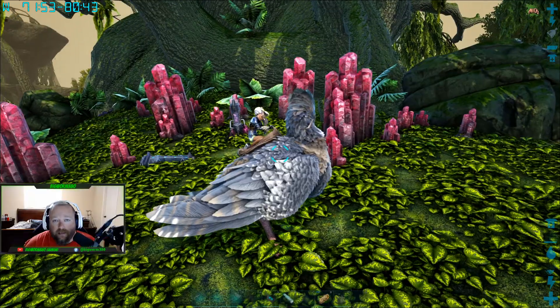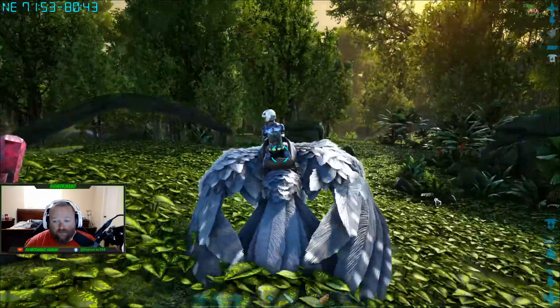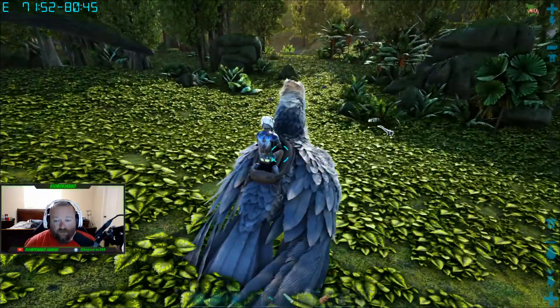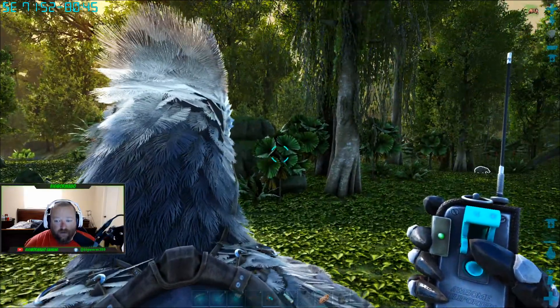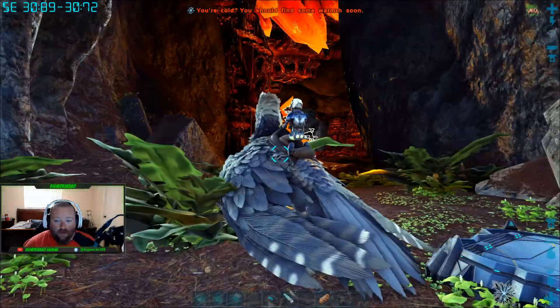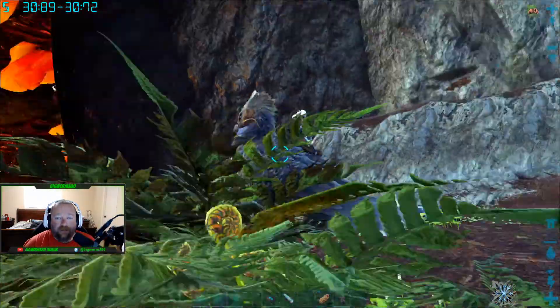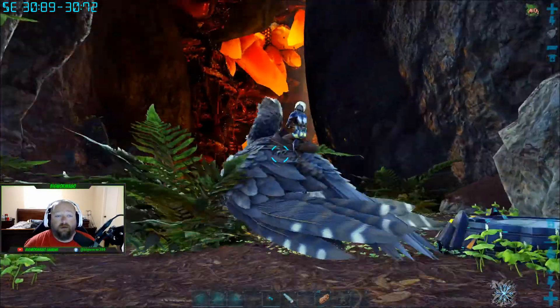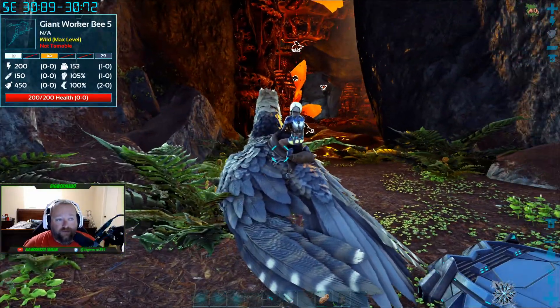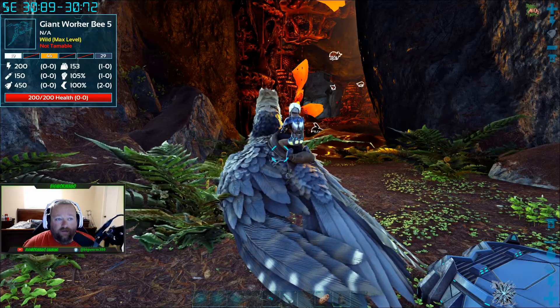Another thing you're going to need is Element Ore. Element Ore is located in the bee cave, which is over in the Redwood area, and I'm going to take you there right now. This is the entrance to the bee cave — it's down on the bottom floor off this mountain. The coordinates are 30.89 and 30.72.